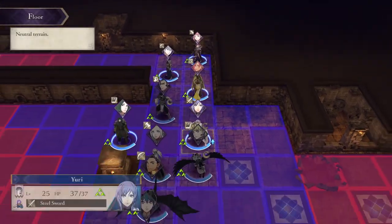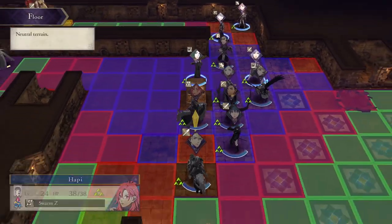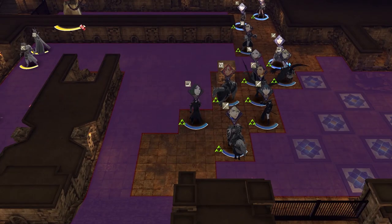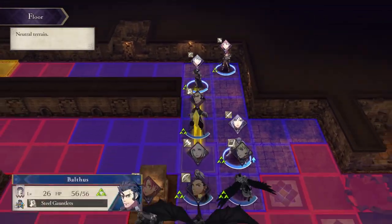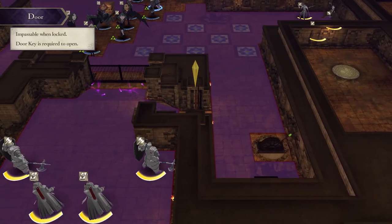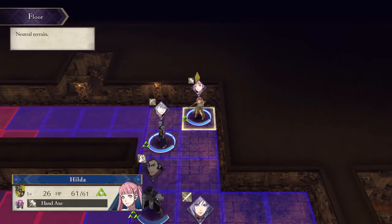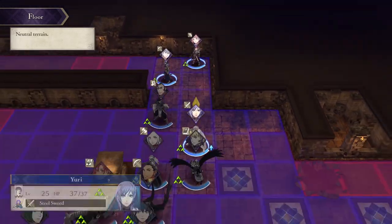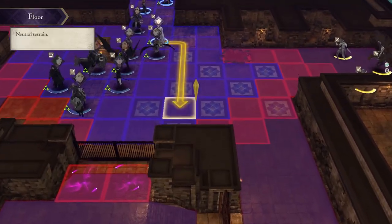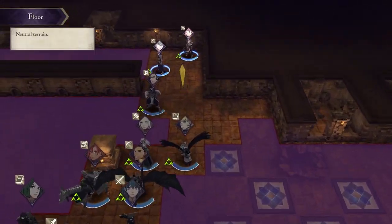That being said, don't be stupid — you are going to have to fight a couple of units around the map. I do note that there's a door here that can be opened with a door key, or, surprise, someone with the Lock Touch ability. So I'm actually going to have Yuri be the guy who opens the door.